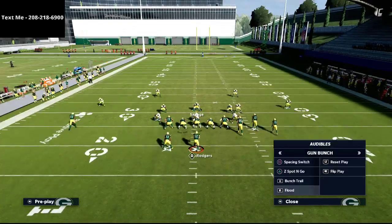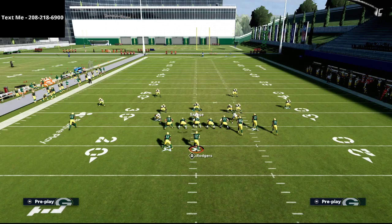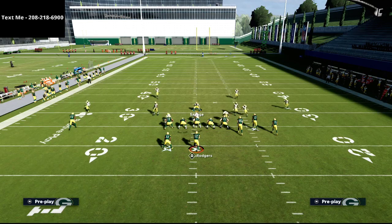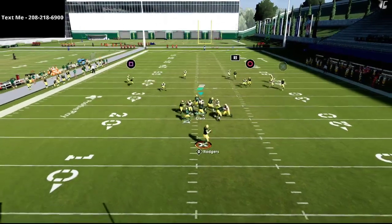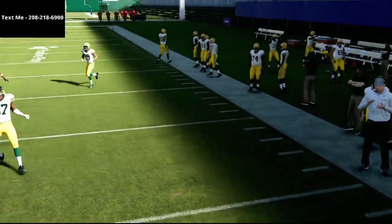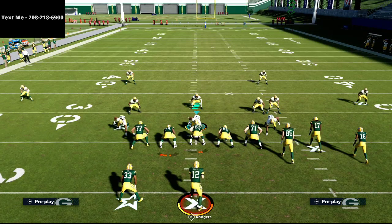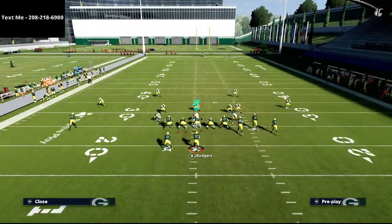Let's say the R1 receiver goes vertical, the circle receiver runs a little curl, and the tight end also goes vertical — multiple verticals. With cover four match, if I streak the R1 receiver, he doesn't have as much success. This is also true against routes like jets dig from the New York Jets playbook — even the wiggly fade won't have as much success.